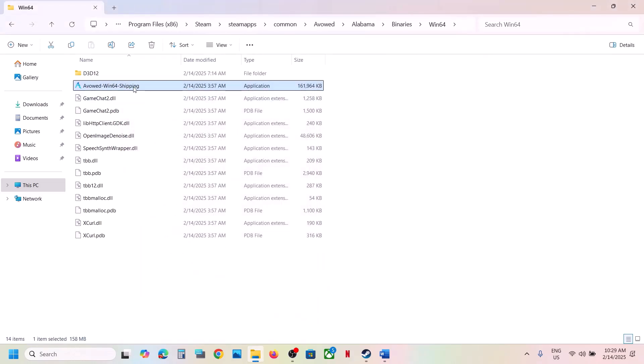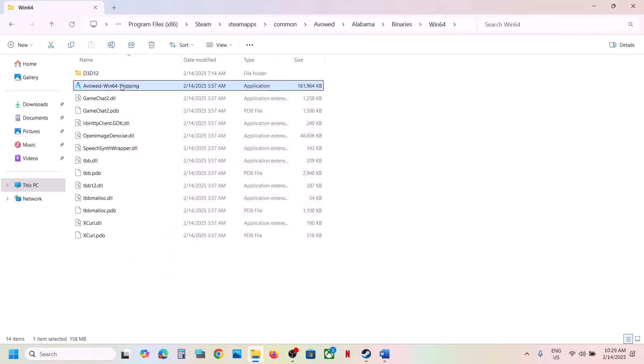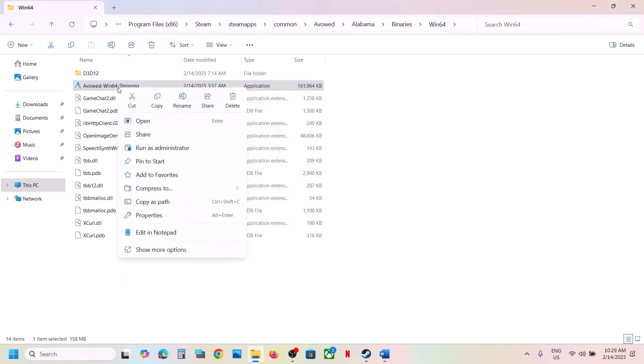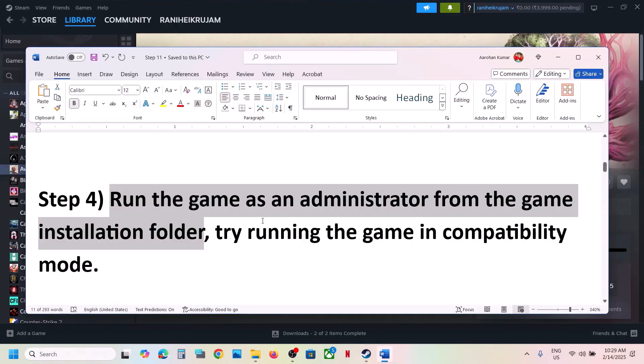Still not working? Put a check on 'Disable full screen optimization', hit Apply, click OK, and launch the game and check. If you've checked all these boxes and it still doesn't work, try selecting Windows 7 compatibility mode, hit Apply, click OK, and check. If still not working, uncheck all these boxes, hit Apply, click OK, and follow the next step.